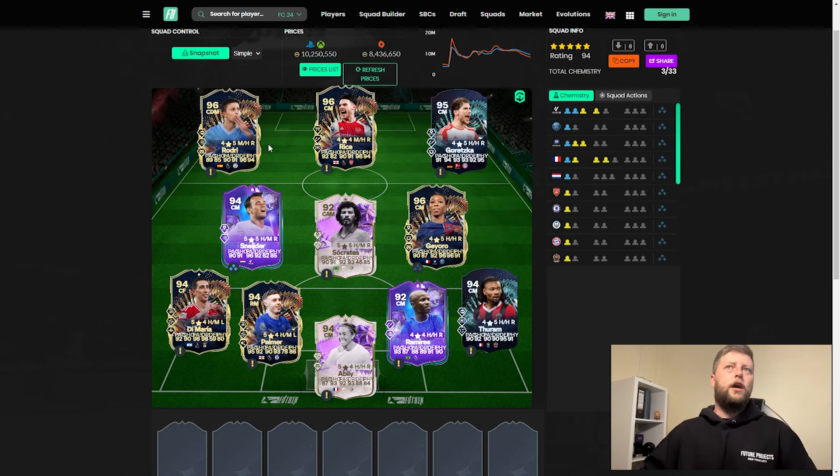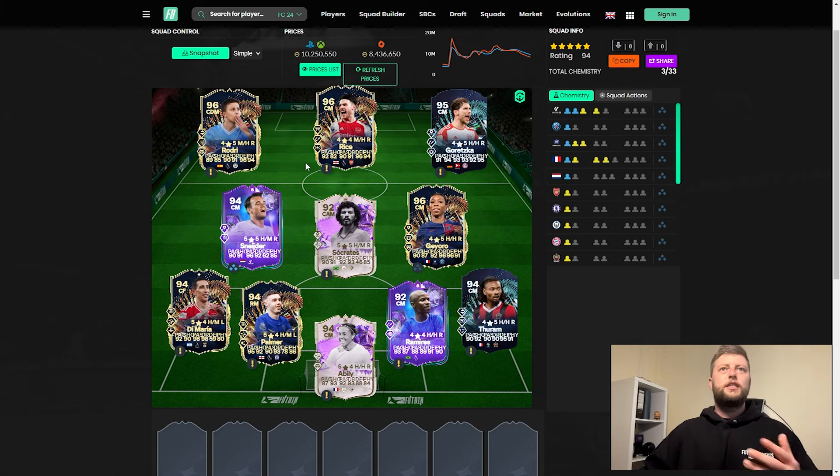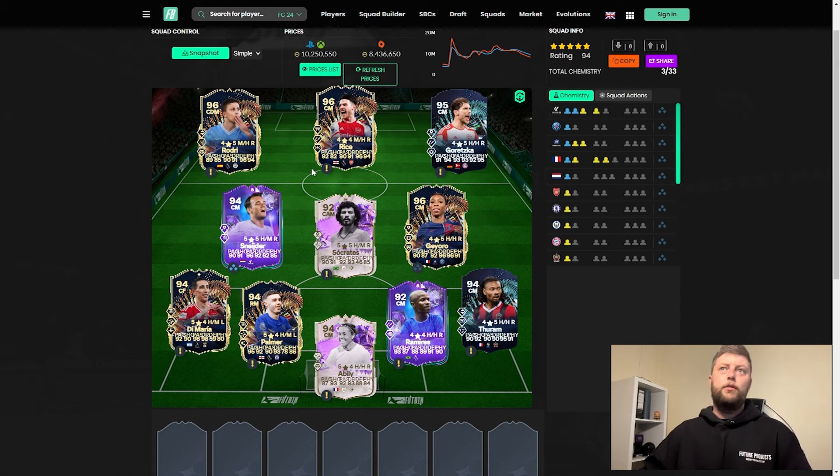Kimmich didn't manage to get anything so it is what it is. I don't think I've ever seen two more identical cards in a Premier League Team of the Season quite like Rice and Rodri. Rodri is six foot three, Rice is six foot one - probably the only difference other than playstyle pluses and the five-star weak foot. Stat-wise very similar: Rice has a little bit more pace, Rodri has a bit more shooting, both the same passing, dribbling, defending and physical. If I had to pick one - I love Anticipate, but I also love Intercept and Relentless. They're literally the same card and both sitting at 1.2 million.